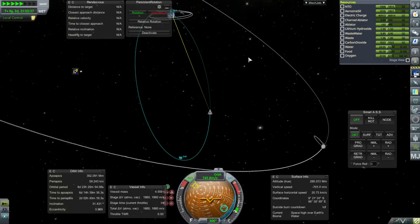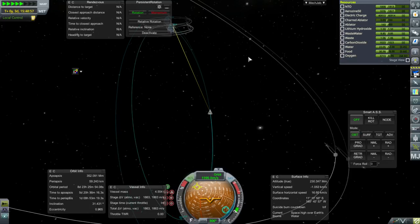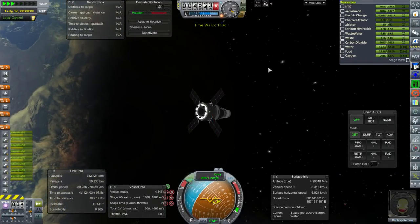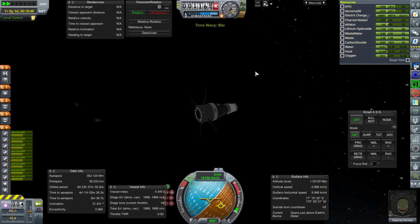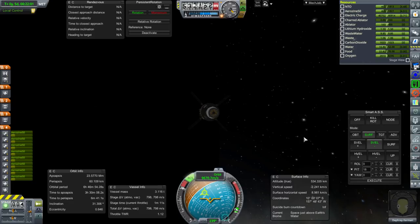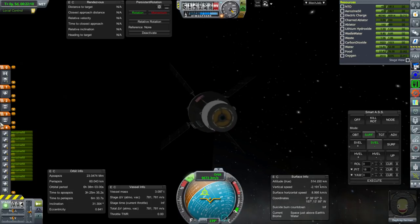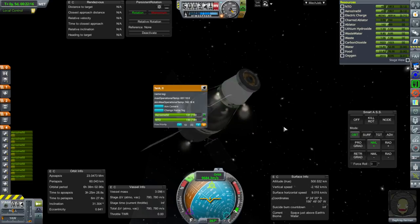We did have engine failures during this mission — we lost one of the Proton engines, the RD-253. But that wasn't critical. This time I would like to guarantee a return on the first orbit. So I am going to use the service module remaining fuel. That's good enough — we're not using all of it, but we brought it down to a 6-hour orbit; that should do the trick. I kept the periapsis to 60 kilometers. Check the fuel up here — that's good.